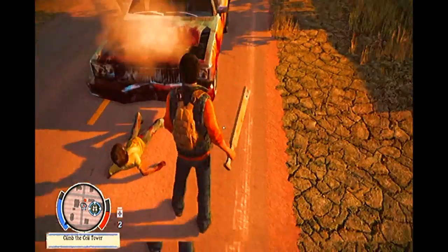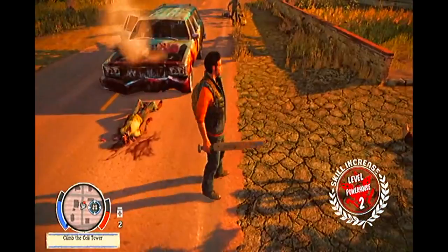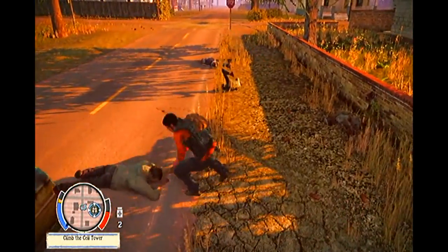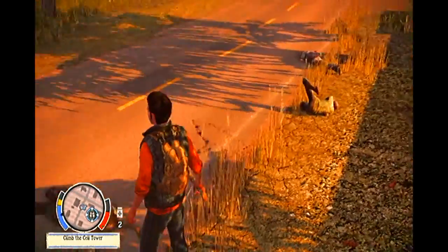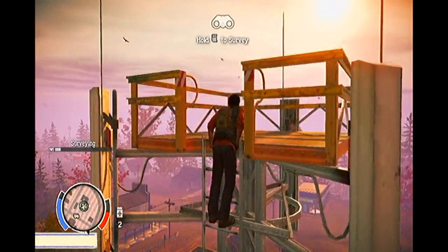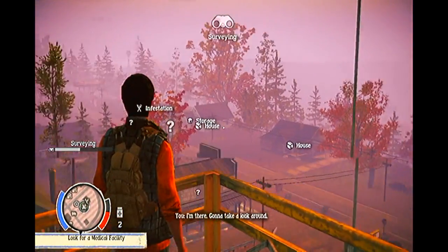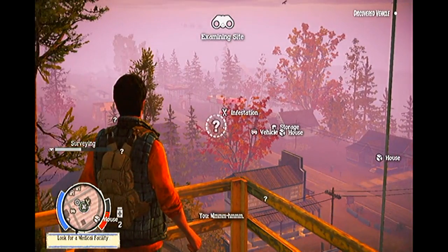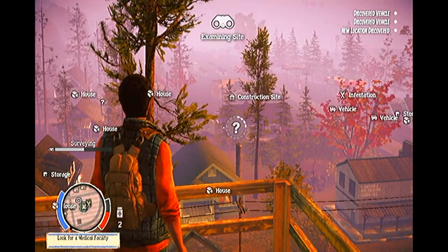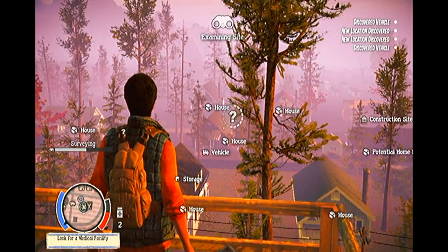There are countless buildings for you to find and explore in State of Decay, and each building has its own unique contents that are all relevant to the things that you need. If you find and forage places such as hospitals, for example, you are most likely going to find medical supplies to bring back to your base. Similarly, if you forage a fast food joint, you are most likely going to bring home some food. State of Decay boasts a huge, fascinating, and very realistic world, and just exploring it will leave you breathless — especially when you see just exactly how much the game's huge world has to offer, and after playing for hours upon hours, you will still always go out and find new things each and every time.